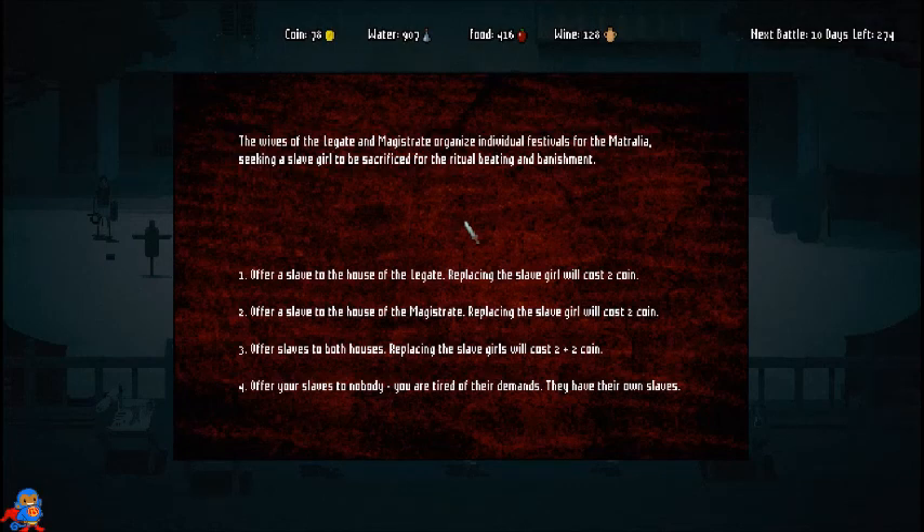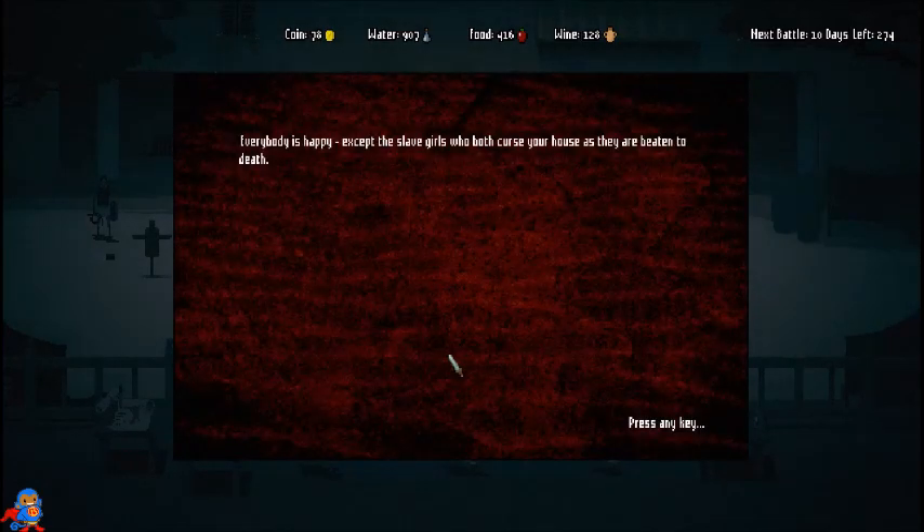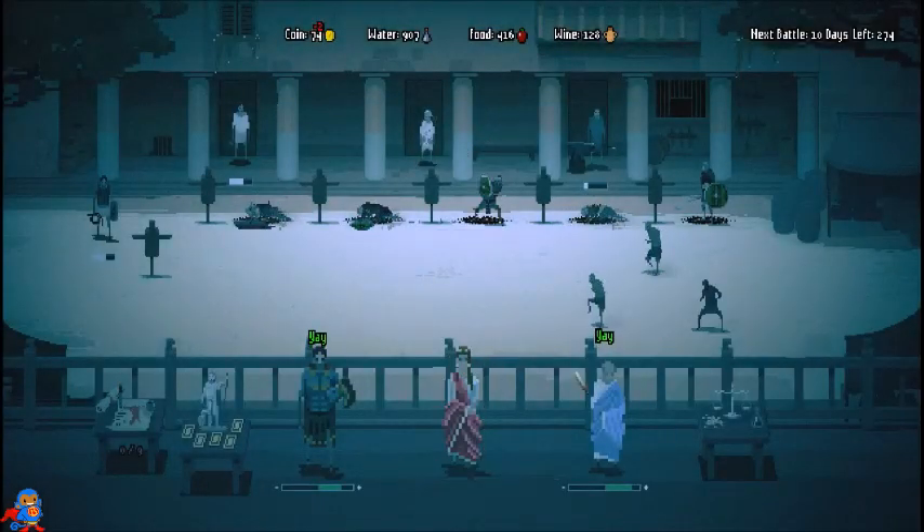Options: offer a slave to the legate's house for two coins, to the magistrate's for two coins, to both for four coins, or offer nobody. I'll just pay the four coins. Everybody's happy — except the slave girls, who are both cursed and beaten to death. Oh well.